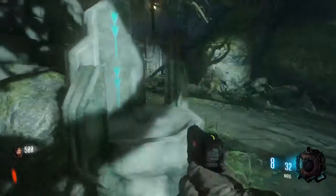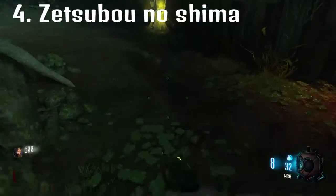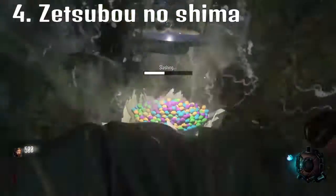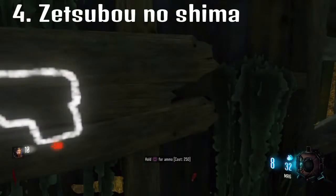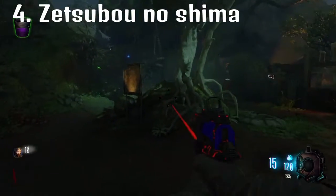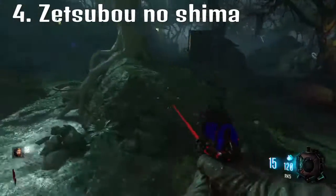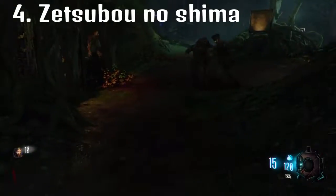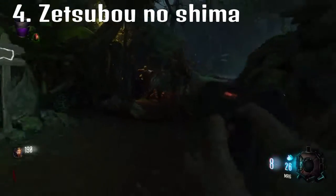Coming in at number 4, it's got the Sheeva - pretty much the exact same Sheeva. There's a Gobblegum machine, that's nicer. And you could plant seeds to get power-ups. There's the bucket to water them - purple water, it's the rarest of water. You could plant seeds, buy a Gobblegum, do anything you want. And you can swim - I didn't actually swim, but you can swim, so that makes it cool.